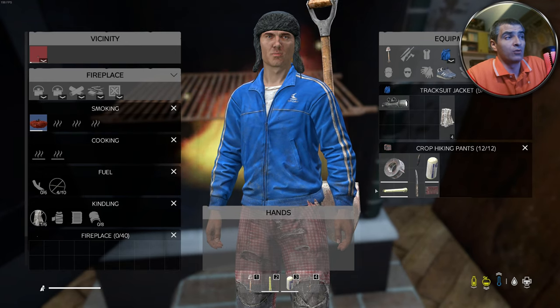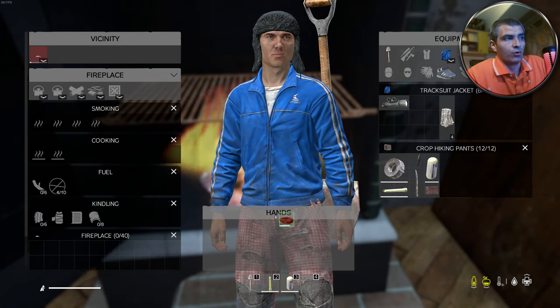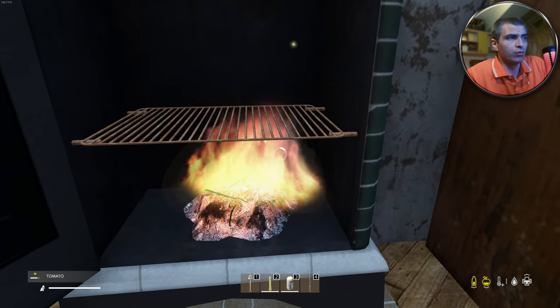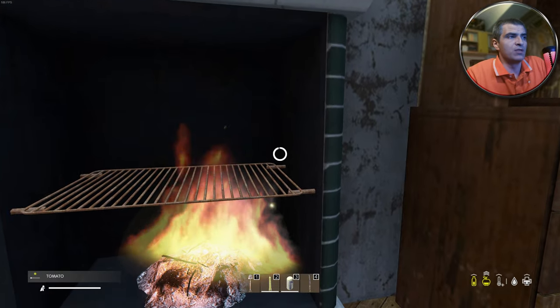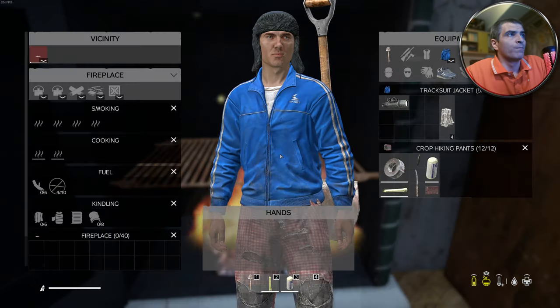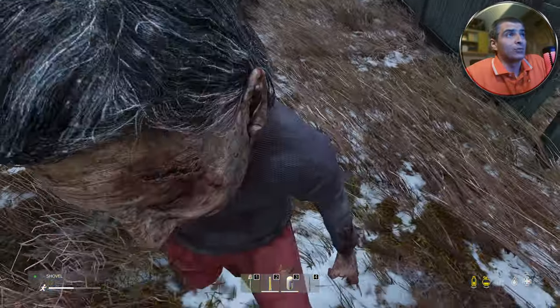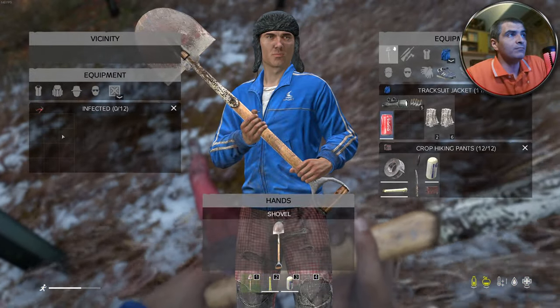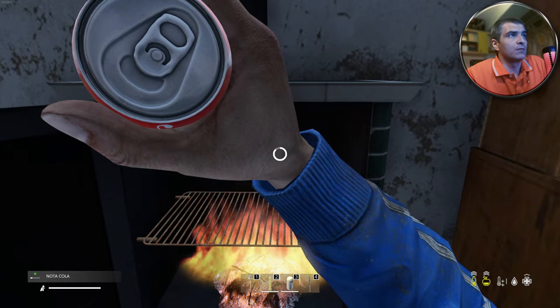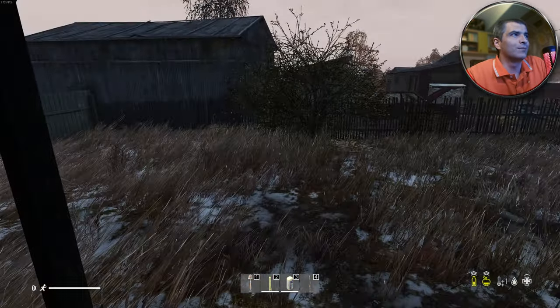Frozen vegetables will defrost fast if you keep them in your pockets, but if you make a fire you can put them in the smoking or cooking slots to accelerate the process. Most food contains varying degrees of water, so you hydrate while you eat. I found a frozen soda so I'll go back to the fire to heat it up - then treat myself to a NutaCola before departing.